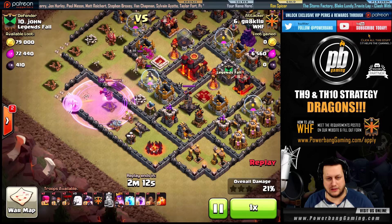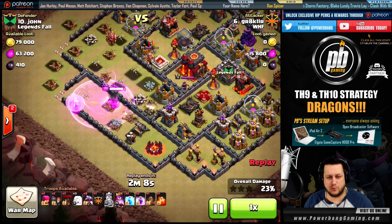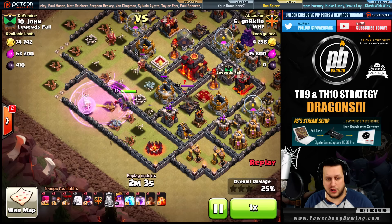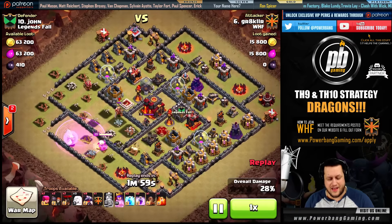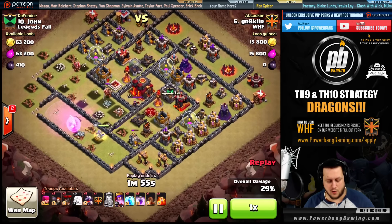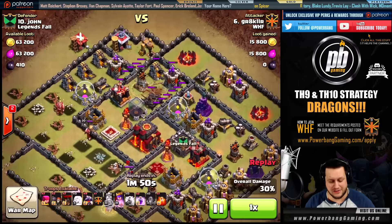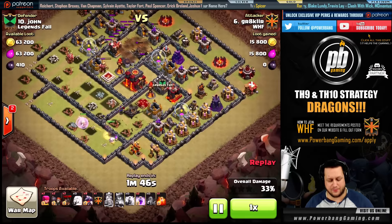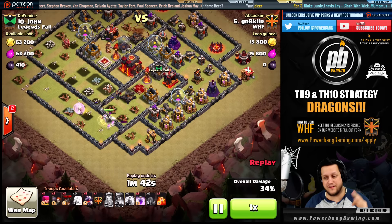That's another key objective. The queen works through all these buildings, takes out the storage, and continues on — leaving one air defense up over here on the far right. Watch the angle he takes with his hound. From the top he drops a quake first, then drops two zaps right on top of the air defense. Now that air defense on the bottom is taken out — that's three air defenses down.